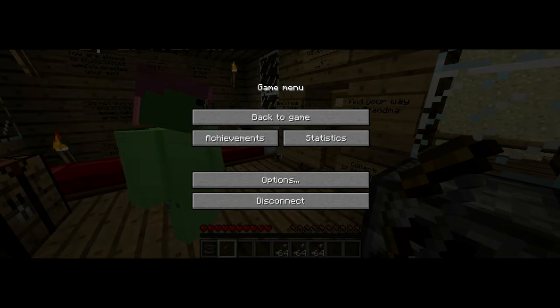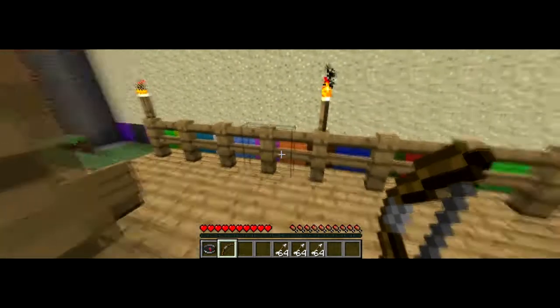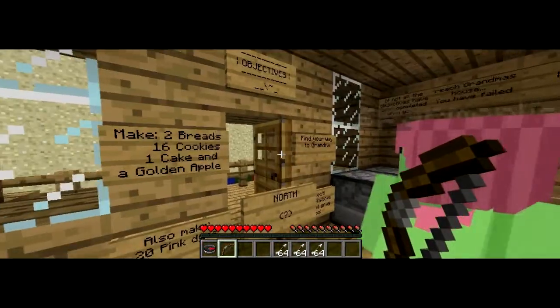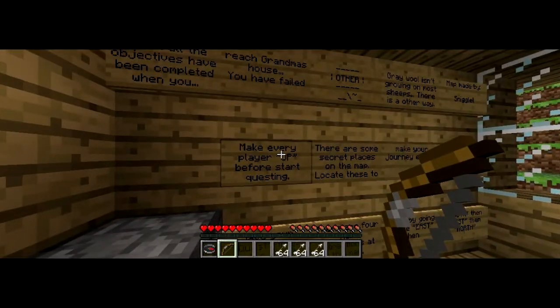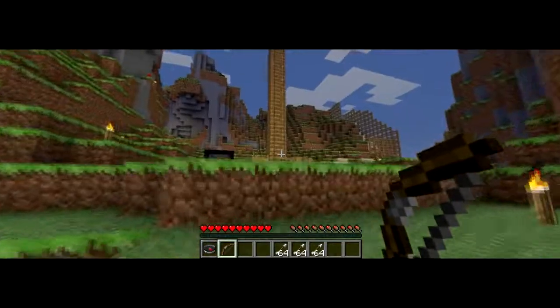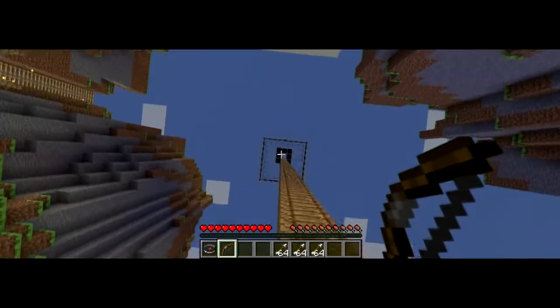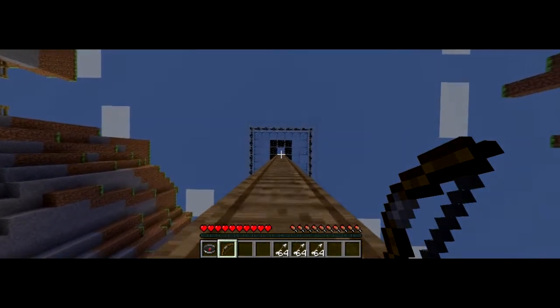I'll edit that out, or you guys can just look at me. There's nothing about this map, so that's not useful. I made the objectives. If not all the objects have been completed when you reach grandma's house, you have failed. Grey wool isn't growing on most sheep, there is another way. Map made by Sniggle. You're a bad speller.